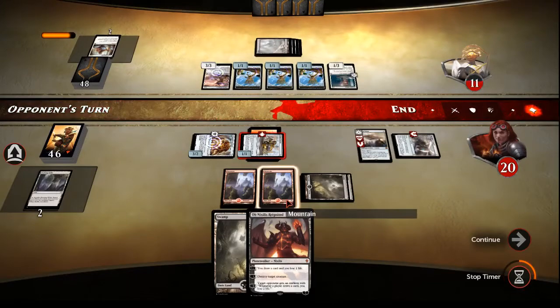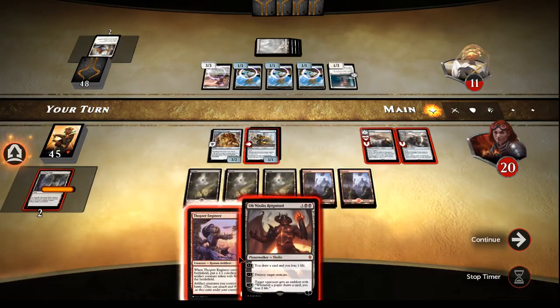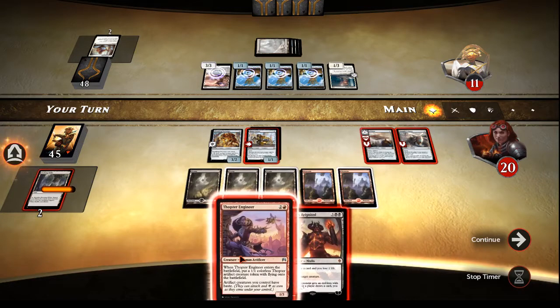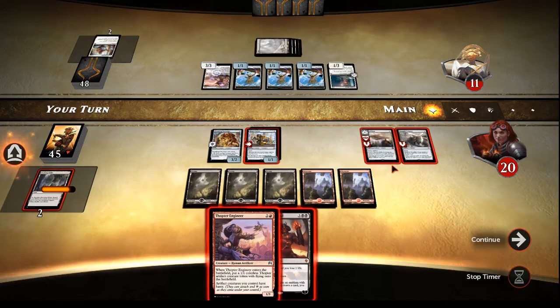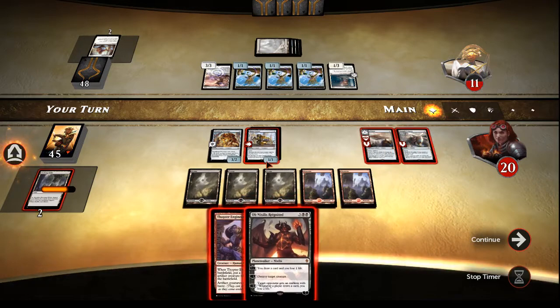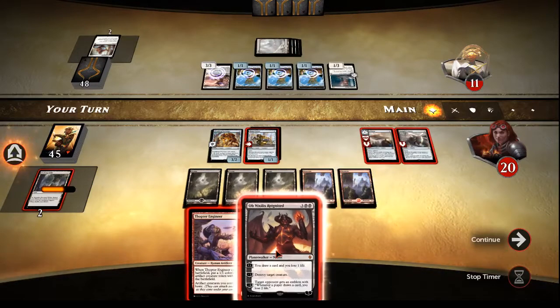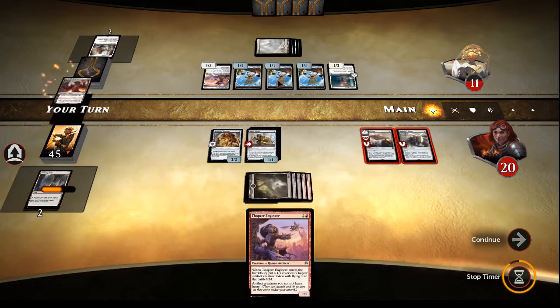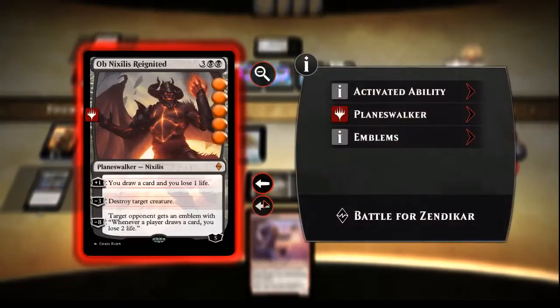We've got a bunch of flyers, so let's see here. We can Ribbons for three. We can attack — I need to get rid of that Eldrazi Displacer because we can't kill him otherwise. Four and three is seven, and then we could Cut to Ribbons for just three, so that would leave him at one. I think I'm going to use Cut to Ribbons to get rid of Eldrazi Displacer because that card is very bad news — it can exile your creature and return it to the battlefield tapped, and they can do that right before you attack. So I'm definitely going to get rid of that.